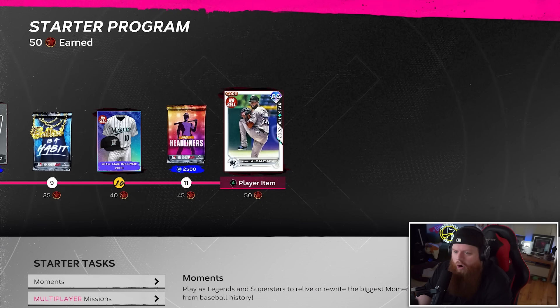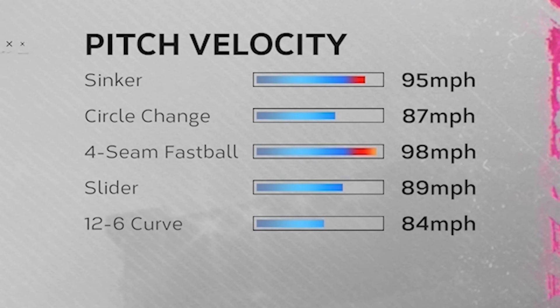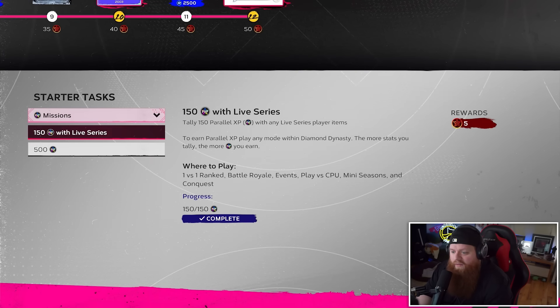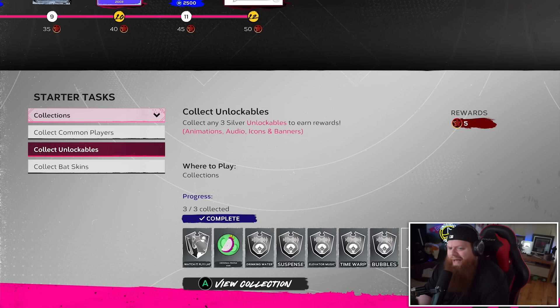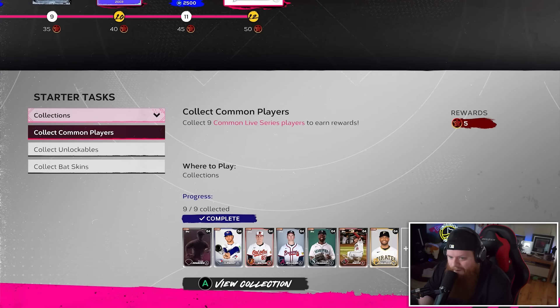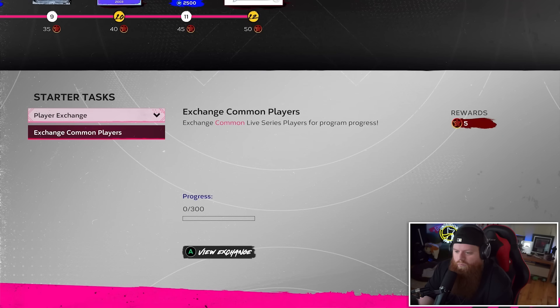Under Other Programs, I did the Starter Program, which got me this 86 overall Sandy — a former Cy Young winner with a sinker, circle change, four-seam, slider, and 12-6 curve. That's a free diamond starter for our team, which is huge. We did the moments, single-player missions, live series missions, and the collections for commons, unlockables, and bat skins. A lot of the stuff you're locking in won't ever be worth more than six stubs, so just lock it in.